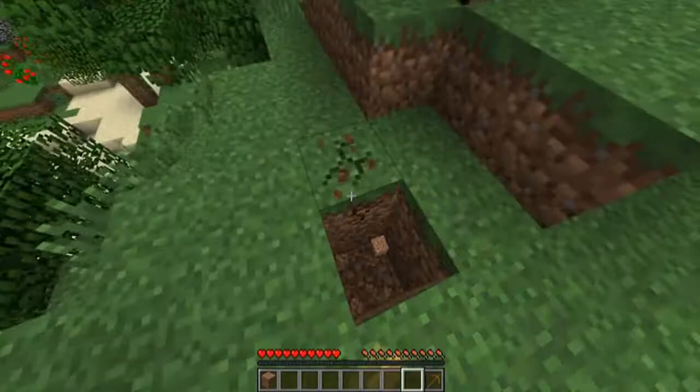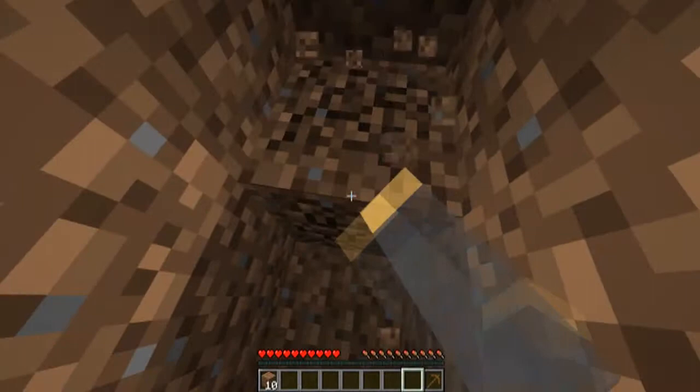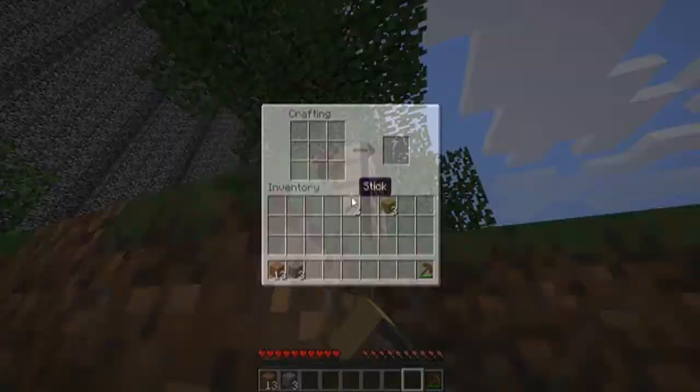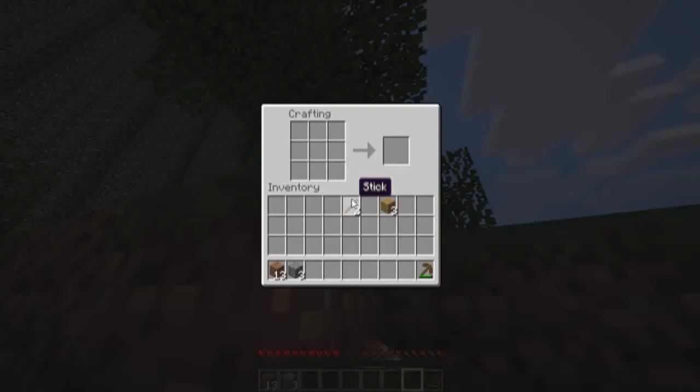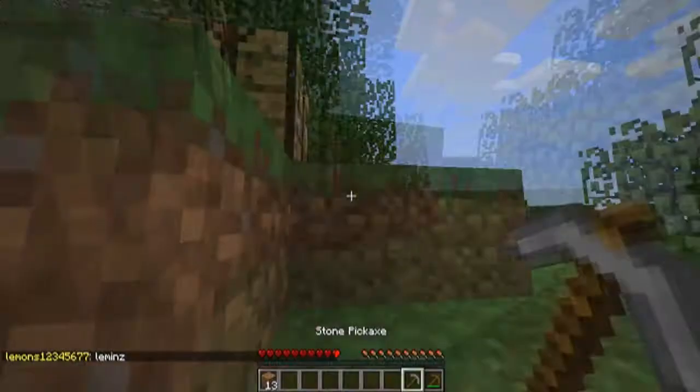We're off to a good start. I haven't done this before but I'm guessing being by the border is probably the best place to be. The new UHC plugin has it so the border shrinks, but I don't think that's in this one. I have a stone pickaxe for myself and I'll get you guys some stone axes.